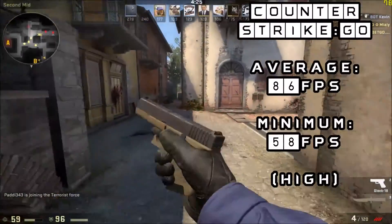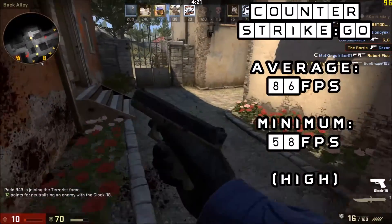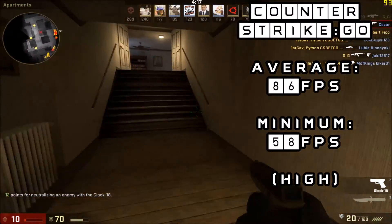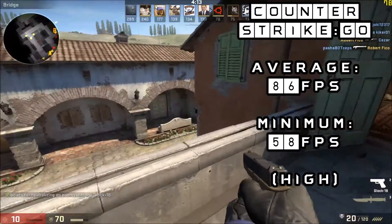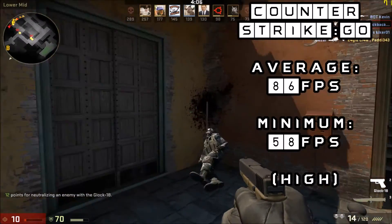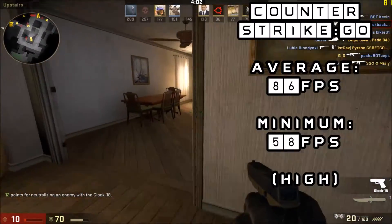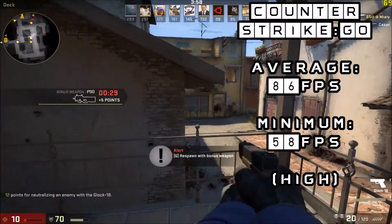Next up is Counter-Strike: GO. Running at the default high settings, the game only ever dips below 60 FPS once, down to a minimum of 58 FPS. This can easily be resolved by reducing settings to low, removing shadows, or running in DirectX 8 mode if more FPS is required. As a competitive game, FPS is key to winning. We managed to remain on the leaderboard with an average of 86 FPS — a very playable experience with this card.